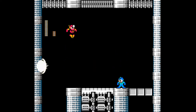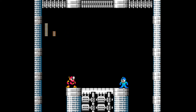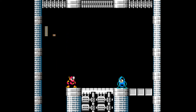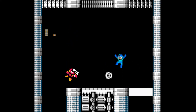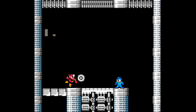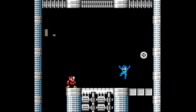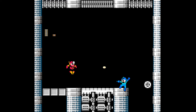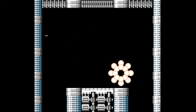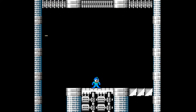Basically, when he jumps high you have to jump high with him so you can dodge. When he jumps low, you jump low. When he jumps high, you jump high. I really like Metal Man's boss pattern — it's an interesting one for sure. I just started going reckless there, but yeah, I really like his boss pattern.